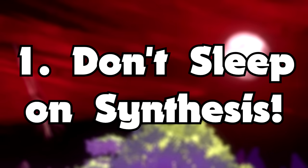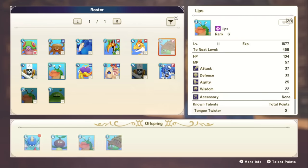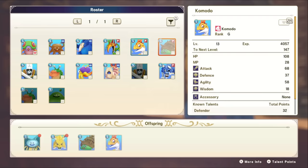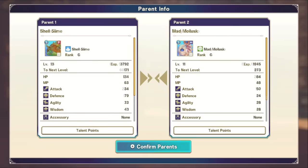Number one: do not sleep on synthesis. This is a pretty obvious point to those who have played Dragon Quest Monsters games in the past, but for those coming from Pokemon, I cannot stress this enough — don't assume that the breeding system from Pokemon and the fusion system from Dragon Quest are comparable. In Pokemon you could pretty much ignore breeding if you're a casual player, whereas if you don't utilize synthesis you're going to find yourself very behind, with monsters that feel weak despite their level.